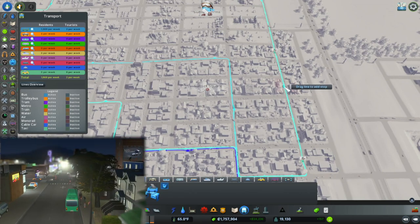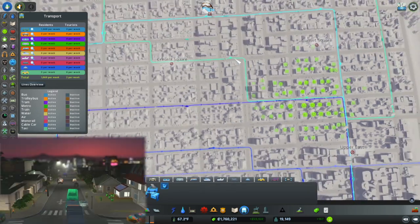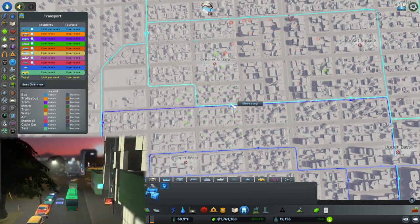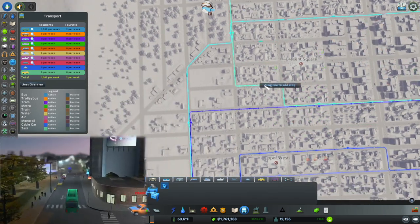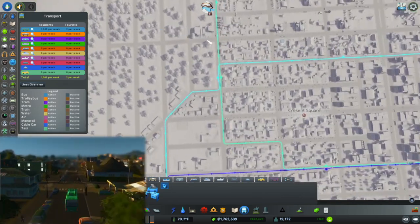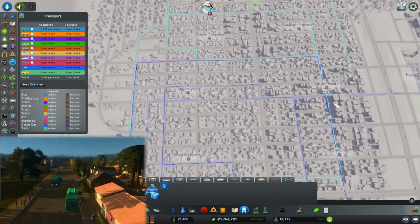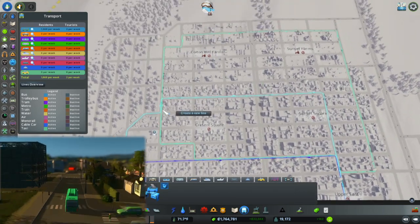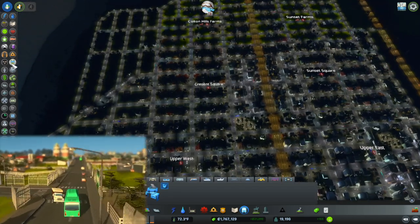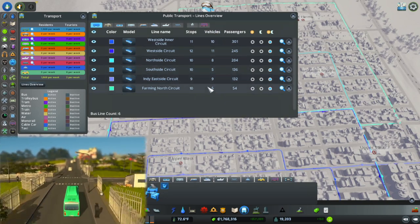I'm going to get rid of this stop and add a stop here — that's a great stop to have. I should add another stop here too. Now it intersects with another line; in fact it intersects two lines, increasing its function. You can take the blue line up to it or the cyan line — there's a few ways of interconnectivity, which should make it better.